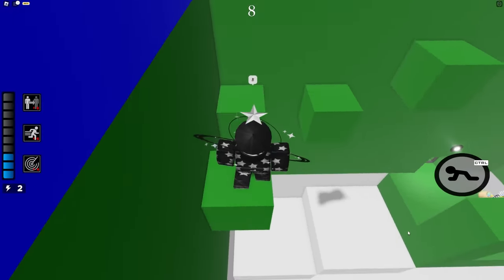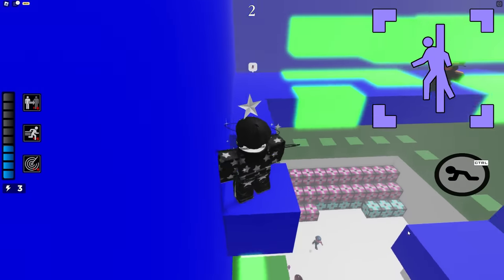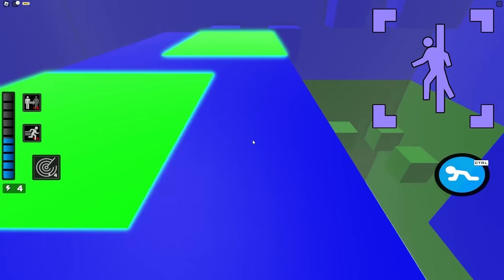Speaking of noclipping, why not add that as its own block too? It works the same way as the Player-Only block, but everyone can walk or fall through it. I can't tell you how many backrooms maps I've seen, and even maps that aren't backrooms-themed can utilize blocks like these.